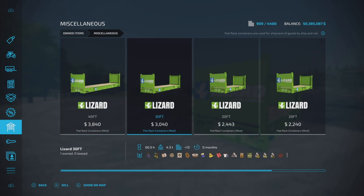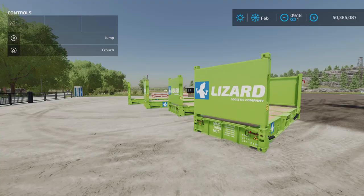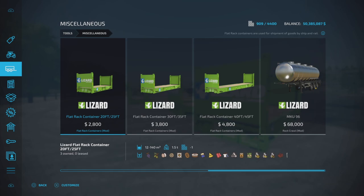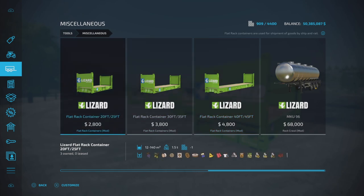Around 13 and 14 slots — that's probably the 20-foot one. Where do we find them? Under Tools and Miscellaneous. We have three: the 20 and 25 foot, the 30 and 35, and the 40 and 45. We're concentrating on the 20-foot version since they all do the same thing — it's just different capacities.